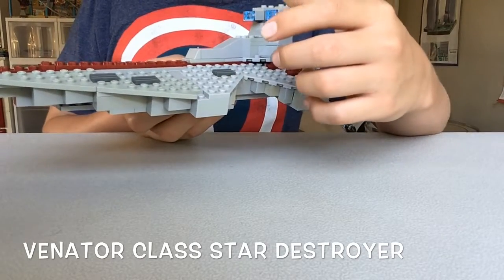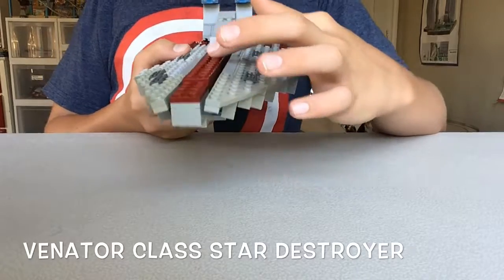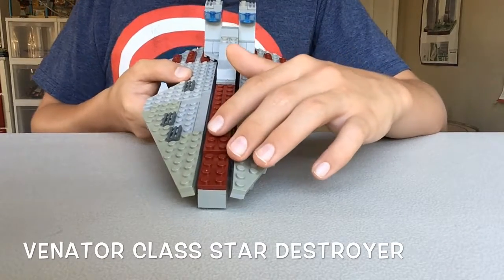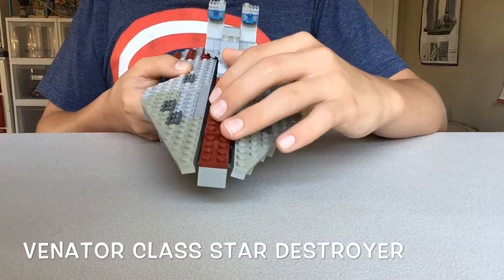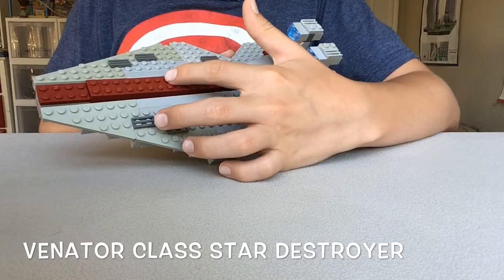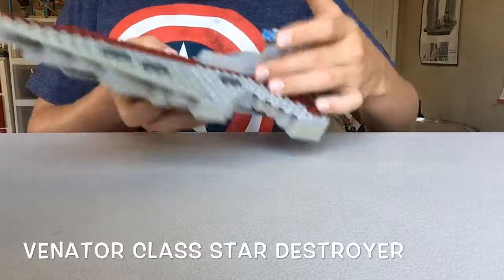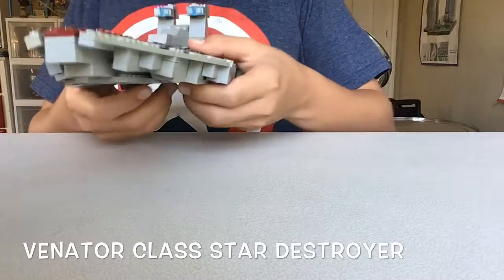I didn't know whether to use regular red or the darker red brick color. I chose the darker red mainly because I went to the Lego store a while back and got a whole bunch of these 1x2 dark red bricks. That color goes all the way into the back, and then it has a couple of stripes on the sides built on the same hinges.